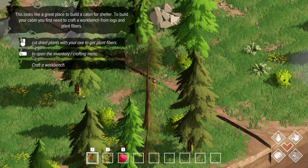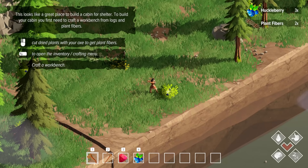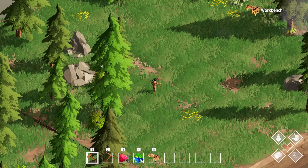Now we have a new tile - oh, this is super cool, I like this! Looks like a great place to build a cabin for shelter. To build your cabin you first need to craft a workbench from logs and plant fibers. Cut dried plants with your axe to get plant fibers - open crafting menu, craft workbench. Are these dried plants? Yeah they are. Oh look at that, we got huckleberries - will you be my huckleberry! Do I have crafting workbench? I do, everything we need.